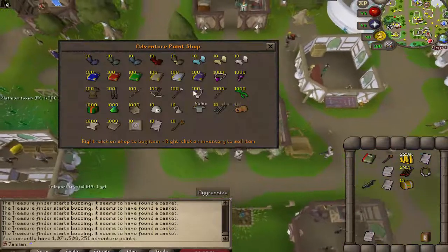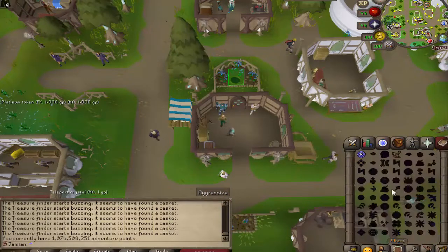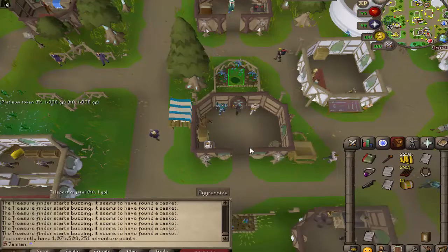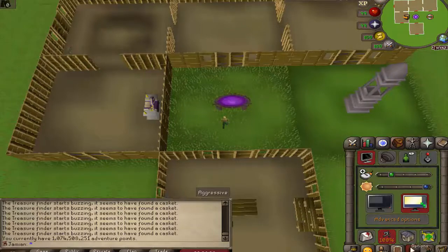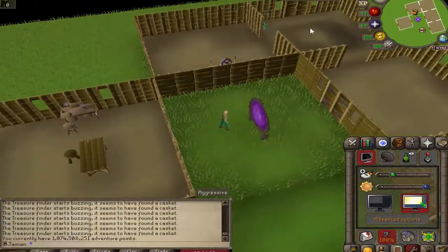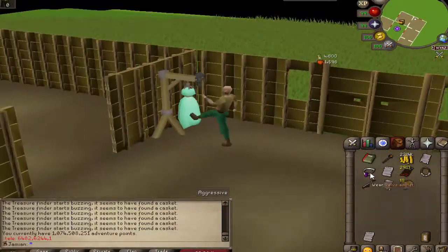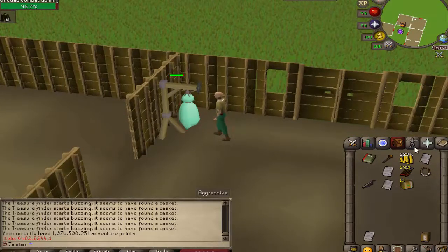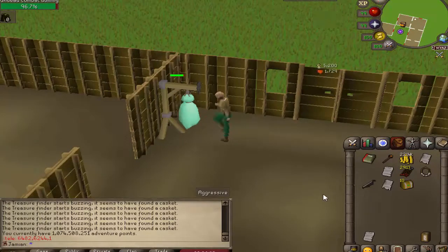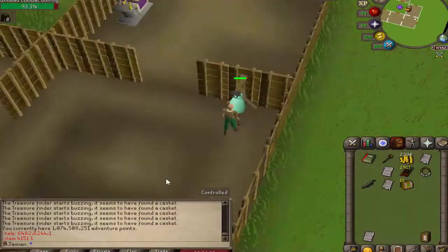I'm on my test server here. You can now make the Undead Combat Majigger and it now functions — it didn't work before, so you'd have had no way of knowing. We hit the target, take that off, and you can see we hit three less. So that functions.